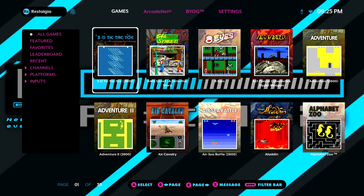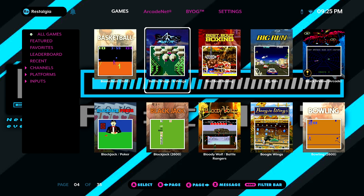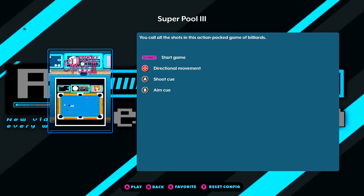So another week, another firmware release from AtGames for the Legends Ultimate. As I do with all of my other videos, I'm just going to give you guys the bullet points as to the changes that have happened, and then we're going to jump into getting that Prince of Persia port installed. The first thing is that we are getting three new leaderboard games: Boogie Wings, Astro Fantasia, and Super Pool 3.